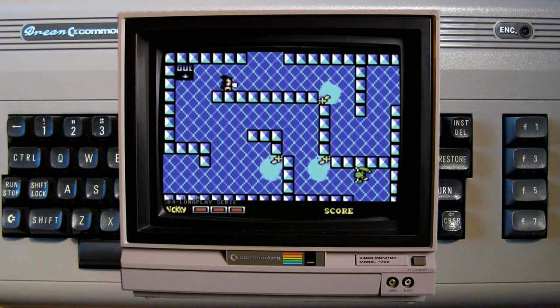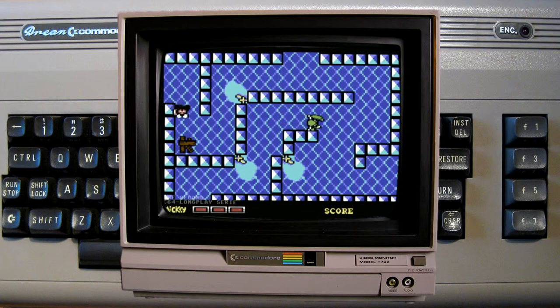Das erste Mini-Spiel nennt sich The Puddle Maze. In einem Irrgarten à la Gauntlet sind Hammer, Nägel und Bretter zu finden. Störende Monster sind mit einem Tomahawk zu vernichten. Es gibt dabei jede Menge Bonuspunkte.